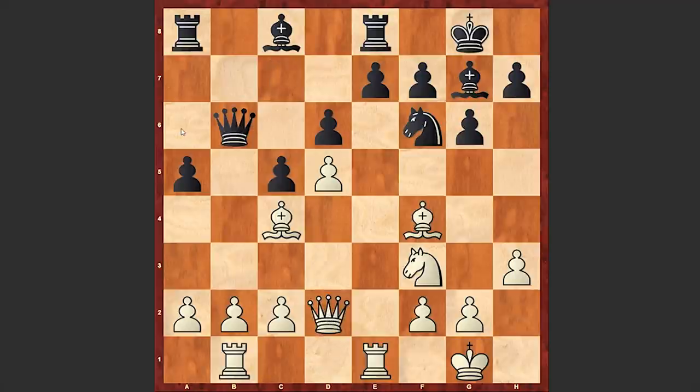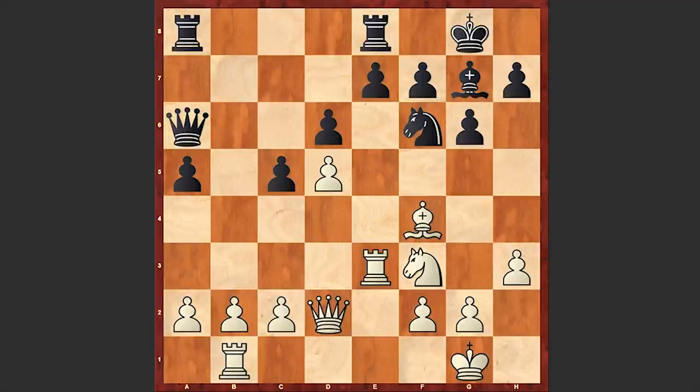Black wants to go for bishop a6 and wants to recapture on a6 with the queen. That was the idea of queen b6 — in that case black will have control over the c4 square, not allowing the white pawn to occupy it. Rook e3 by Tal, bishop a6, after which the exchange of light-squared bishops on a6 followed, and rook e1 by doubling up the rooks on the e-file. Tal is starting to put pressure on e7.